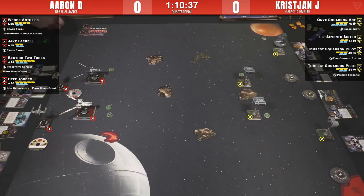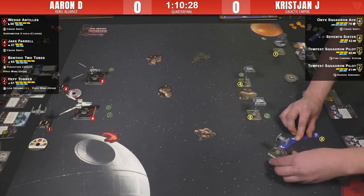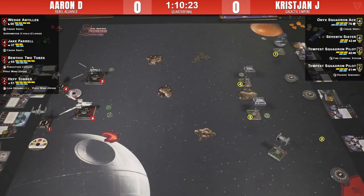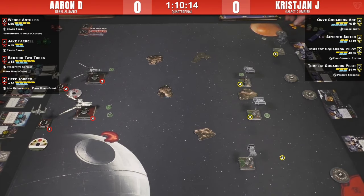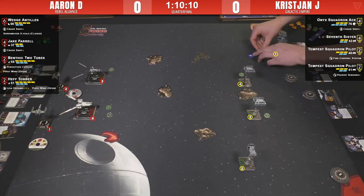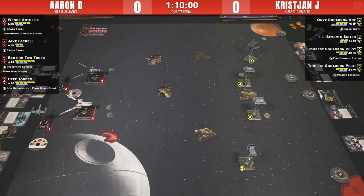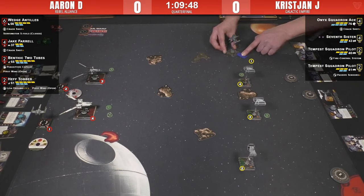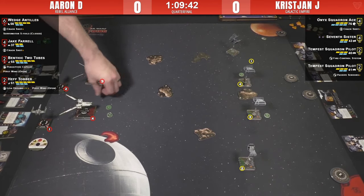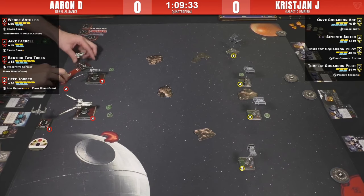Seventh Sister is going to sweep down and try a flanking shot from the outside — there she goes, boosting out. I love TIE Advanced Prototypes. I'm exclusively a rebel, resistance, and scum player so I never get to fly them, but they're fantastic blockers and the force on such a maneuverable ship has been amazing. Who has initiative? Based on Jake not having moved yet, it looks like Christian has initiative. Seventh Sister is going to be one heck of a blocker, and those Tempests will do whatever they want. Hef might be a decent counter to that.